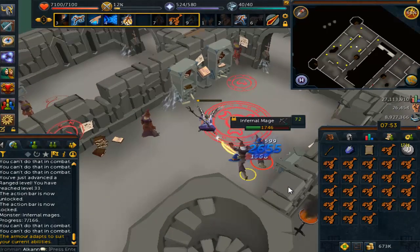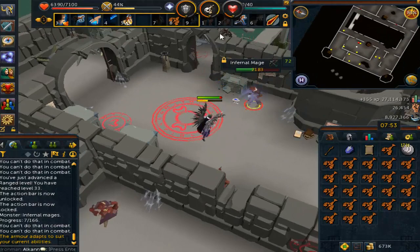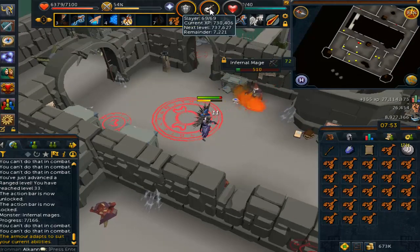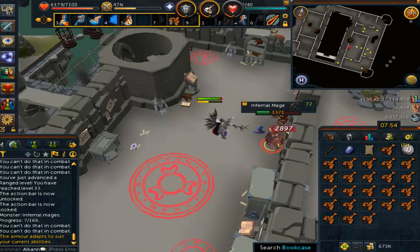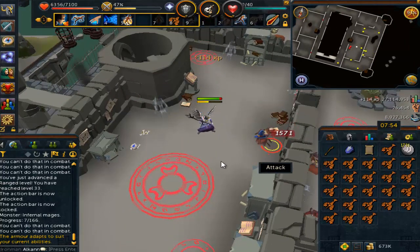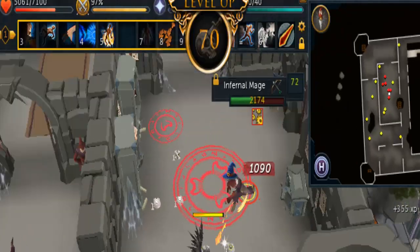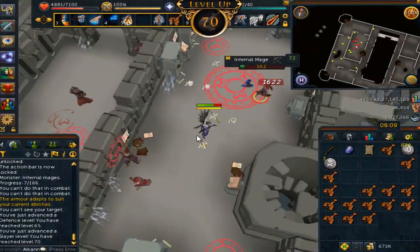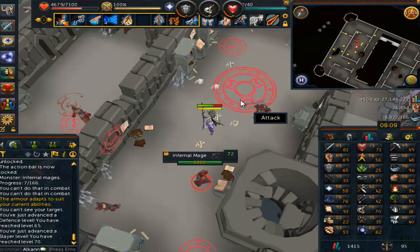Let's try this out — oh man, just mage. Oh my god, that's so much better! 7k till my next Slayer level, so I should get it on this task since these give 110 experience each. I love how it says they're weak to arrows but I'm destroying them with magic. Level 70 Slayer! Sweet, that looks pretty beast.